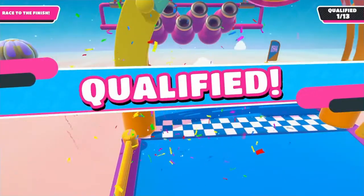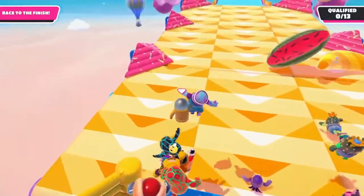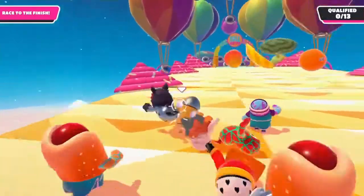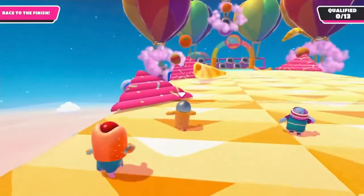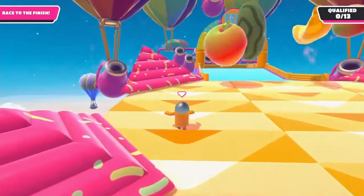Quick recap: jump dive off the initial platform and pick a spot where you won't get hit by the fruit right away. From there, walk along the edge of the map while staying behind the pink pyramids for cover, and once you reach the top, jump dive to the final platform.